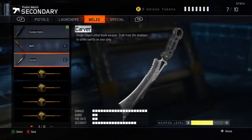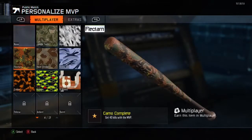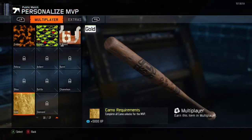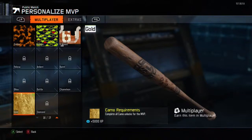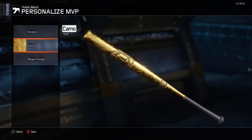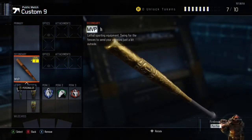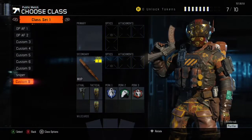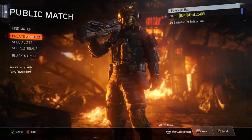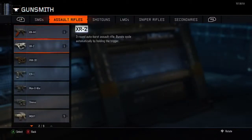Let me show you what to do in this glitch. This is where you can get a camo on any gun — see, I have my gold MVP but there's a catch: I did not finish all the challenges. I skipped all of these challenges by doing this one specific glitch that's been in the game. There's been an update to the game, so this is how I found out about this glitch. I tried it out, it did work, but then it got patched a few months ago.